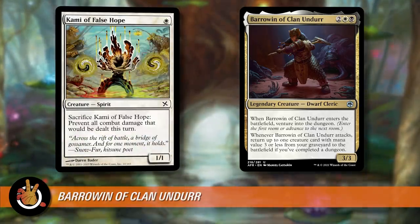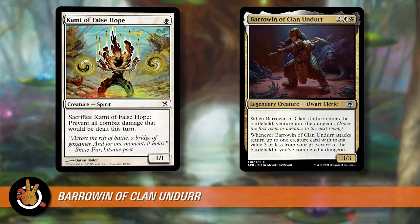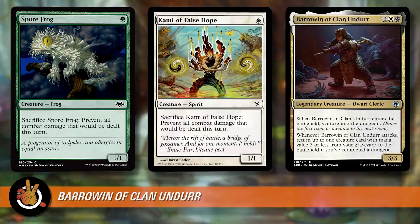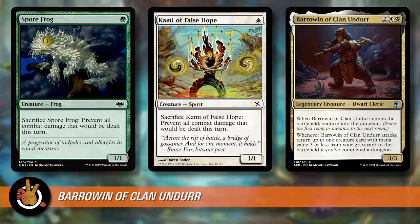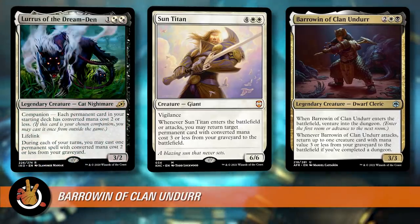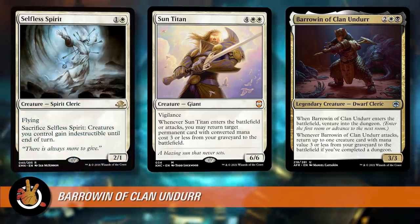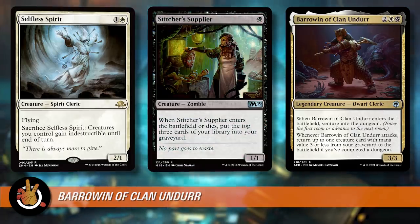I really like Callous Bloodmage — it's a card that costs one mana for a 1/1 and you sacrifice it, preventing all combat damage that would be dealt this turn. With Barrowin, this becomes kind of like Spore Frog. It's just sitting on the table and if anybody attacks you, you sack it, and you can always get it back with Barrowin. When you have something like Spore Frog out, people just don't attack you, so you don't actually have to sacrifice it — you can recur other stuff. Sun Titan in your deck gets more stuff back. Lurrus could also let you cast the small stuff from your graveyard. You can have this deck that really churns through your graveyard and uses that as a resource. Stitcher's Supplier enters the battlefield or dies and you mill three cards — that's a way to get more creatures into your graveyard.